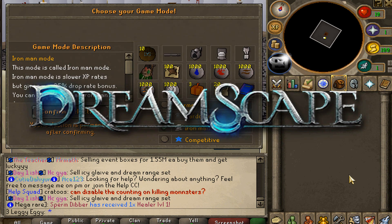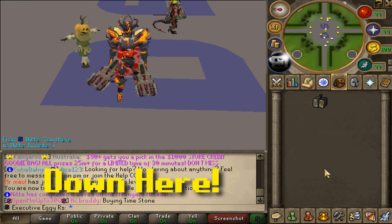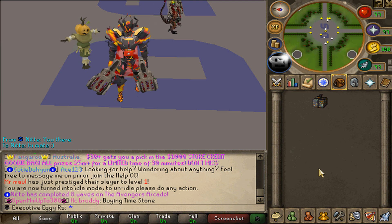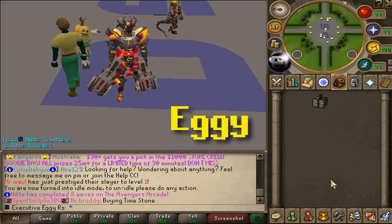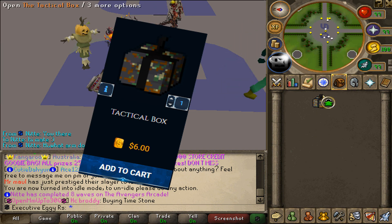Welcome to the first episode of my Iron Man on Dreamscape RSPS. If you guys are new to Dreamscape, you'll be greeted in the chat with a message asking you where you found the server. If you're coming from my videos, be sure to select YouTuber and then type the referral code Eggie for a free tactical box. They're worth about $6 on the shop and actually give some awesome rewards.